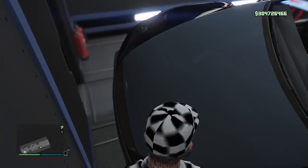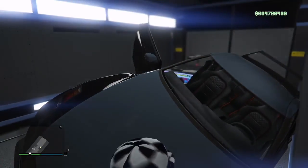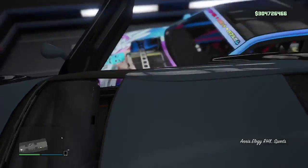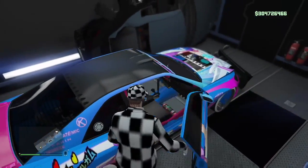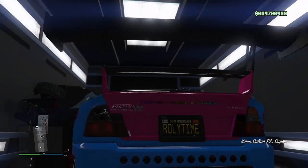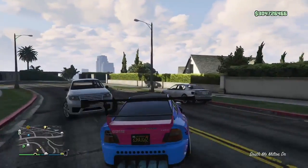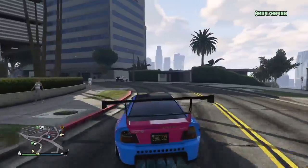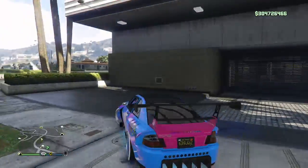Now the RH8 is on top. If you get stuck, hop into the RH8, press Y, press Y again and it'll glitch you out the other side. Then jump into the Sultan RS — this is the car we're actually duplicating. When we transferred the RH8, it put the original car with the custom plate back in the garage, and now this one took the plate of the RH8, so this is the duplicate. Don't drive it back into your garage yet.